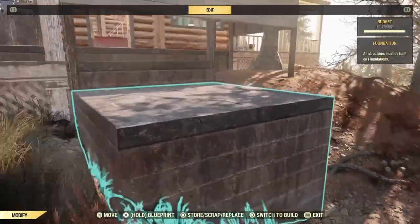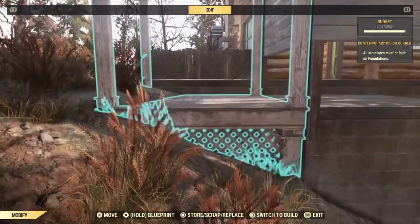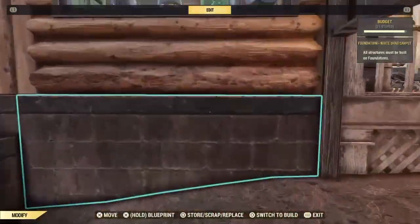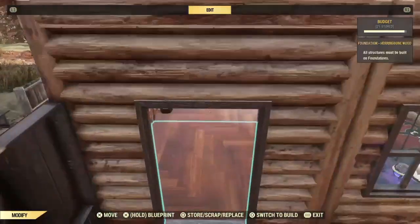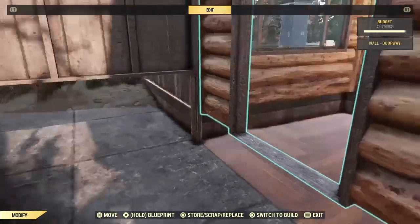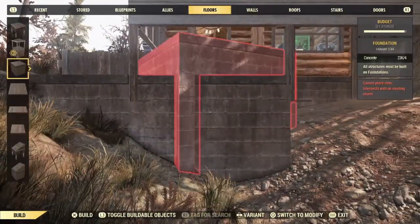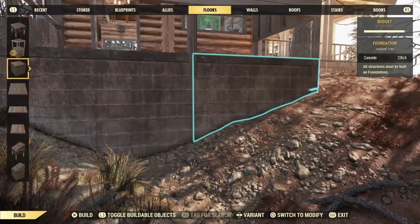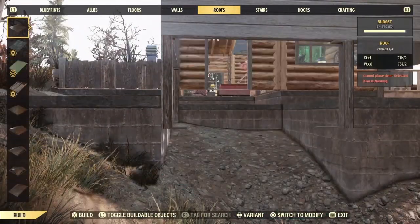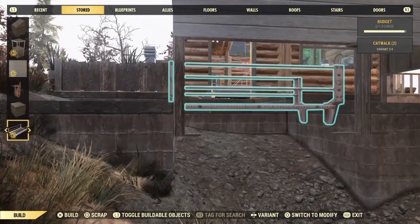Now we need to snap off of our placeholder for the porch and prepare the foundations to allow us to place in the underpinning using vault catwalks. If you're on level ground, this is going to be a cakewalk — all you need to do is simply use the catwalks to snap in half or full walls depending on the height.